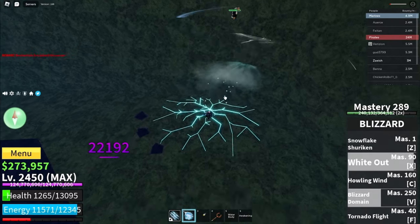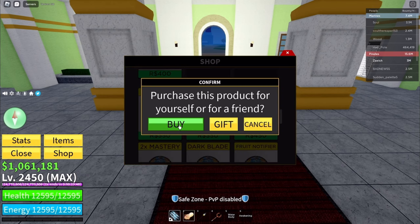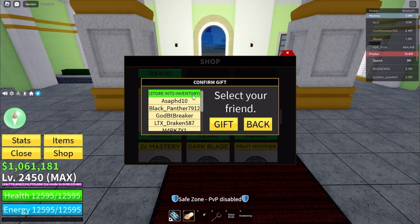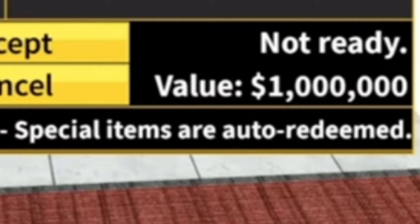For example, my cousin has traded the 2x money Game Pass for Doe a bunch of times. To be able to trade Game Passes, instead of buying it, press gift and store in inventory. And whenever somebody trades you a Game Pass, the game automatically makes you equip it so you can't trade it.